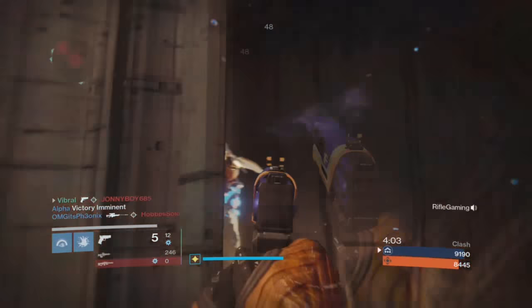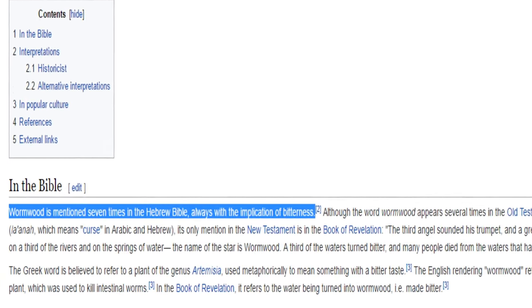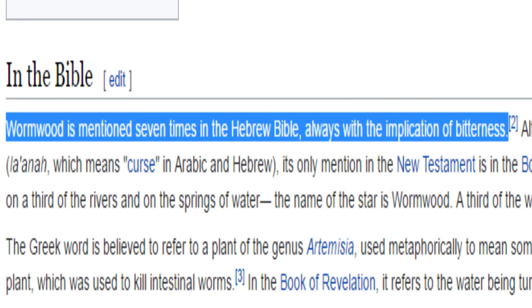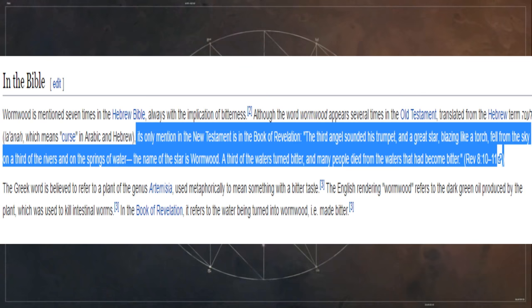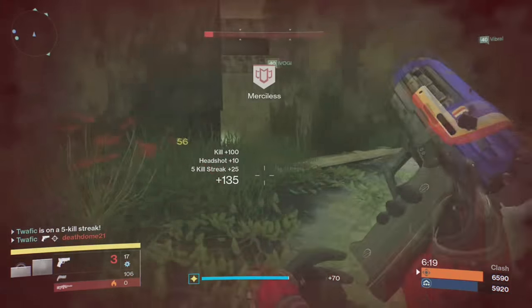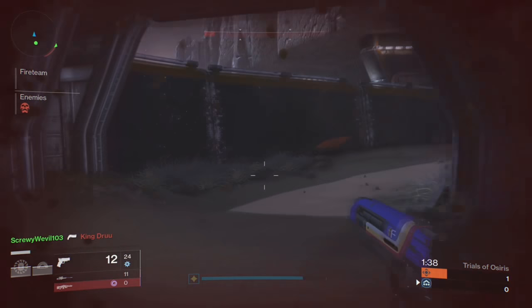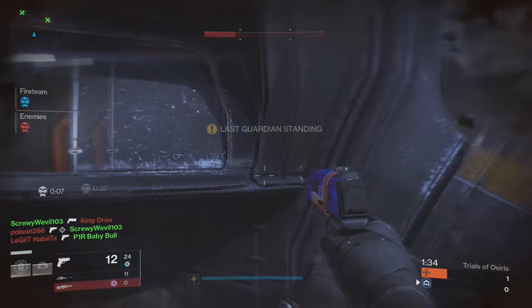Something kind of interesting — and knowing Bungie, they probably did this on purpose — Wormwood is actually in the Bible. It is mentioned seven times in the Hebrew Bible, and if you know Bungie, you know their obsession with the number seven. It was also an implication of bitterness. To summarize: it is in the Book of Revelation, which says 'The third angel sounded his trumpet, and a great star blazing like a torch fell from the sky on a third of the rivers and on the springs of water. The name of the star is Wormwood. A third of the waters turned bitter, and many people died from the waters that had become bitter.' I'm pretty positive that's where Bungie got the Wormwood name from.